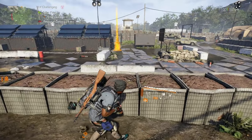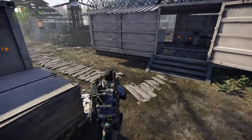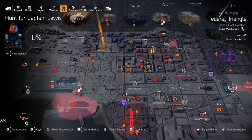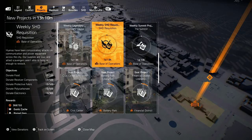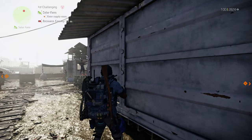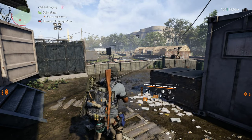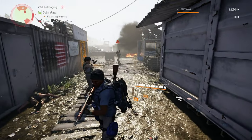Whatever control point you want to farm, go do every single one — it is this simple. To recap how to get blueprints in this game: control points, weekly projects, and summit challenges all give you blueprints. Hope you guys liked it. If you do, make sure to leave a thumbs up. It's just the one and only, see you guys in the next video — peace out.